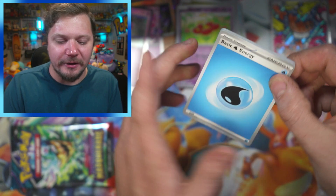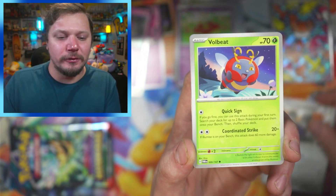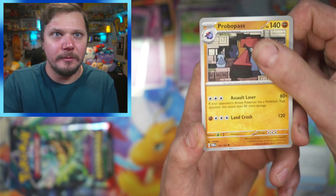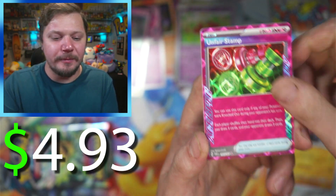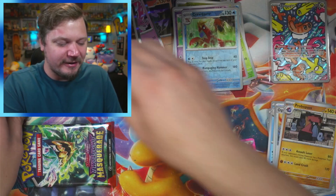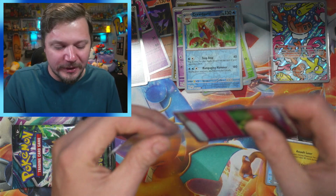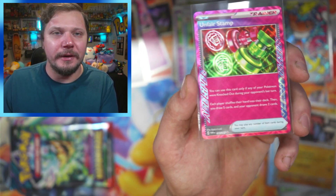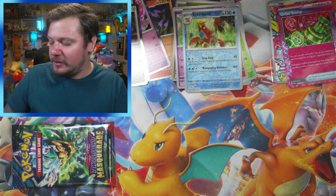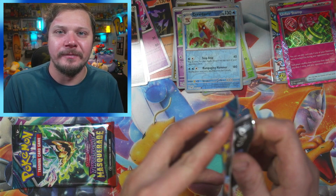Fire — dang it. We got Water, Shinx, Clefairy, Vroom, Volbeat, Glalie, Ogre's Mask Probopass, Unfairstamp! I am counting that — let's go! Noctowl and a Heatran. I am counting the ACE SPEC cards one hundred percent — that is a pull in my opinion. I'm counting that. You can argue with me down below in the comments if you think it should or shouldn't count.